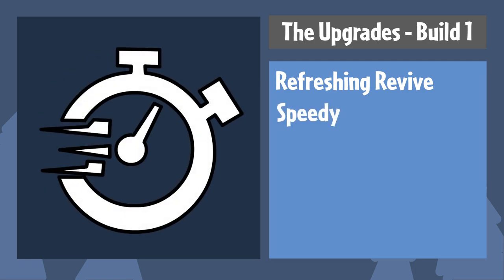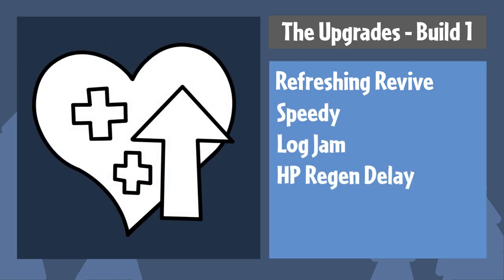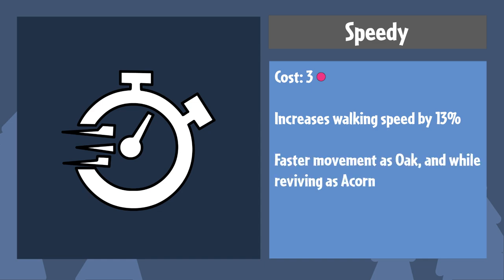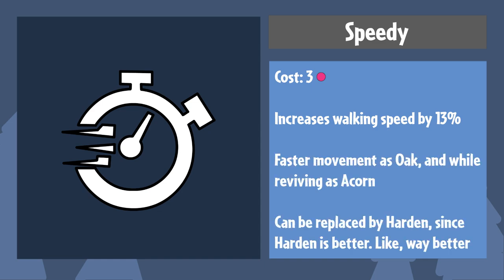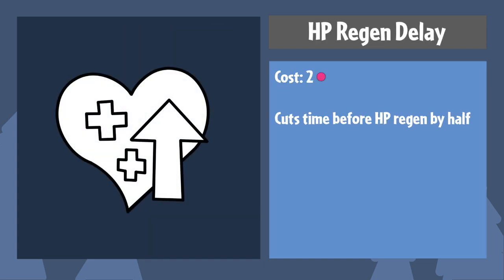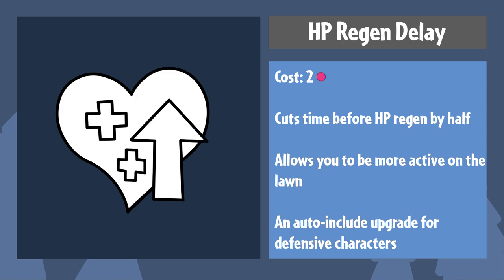The upgrades go as following: Refreshing Revive, Speedy, Log Jam, and Health Regeneration Delay. Refreshing Revive will cut the cooldown on your abilities, giving you more to work with as you support your team. Speedy will allow your Oak to move around faster and will make you slightly harder to hit while reviving. Note, this upgrade can be replaced by Harden. Log Jam gives you a larger area to deploy the log, also giving you some more room for error. And finally, Health Regen Delay — this is pretty much an auto-include in any defensive build, as it'll allow you to get back into battle much more quickly.